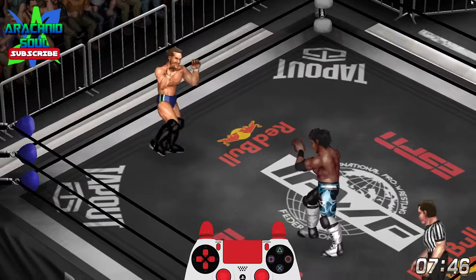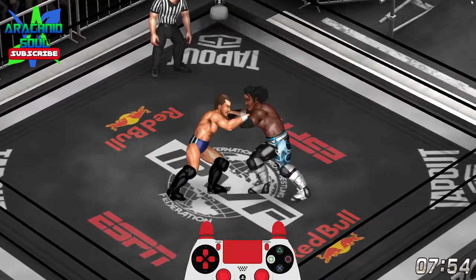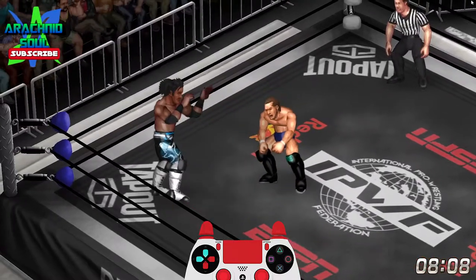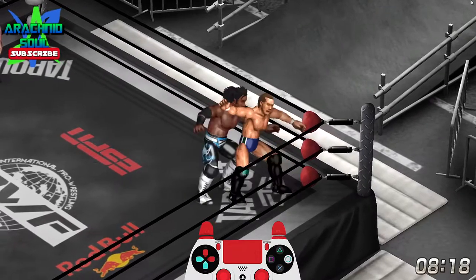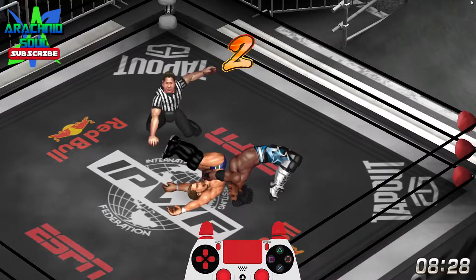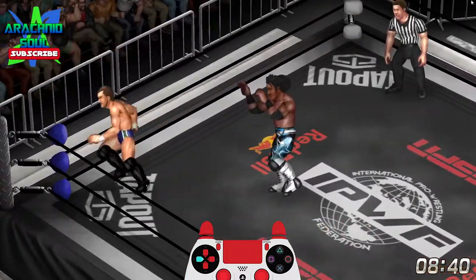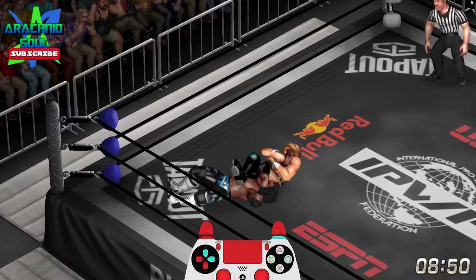Send him off. Maybe looking for a tilt-a-whirl backbreaker there — might have been too early. He's wanting to go for a lot of flying submissions, trying to go Tobikon Judan like Shinya Aoki. Shot him off again to the corner. Chaos Theory! I do apologize because that should not have been a pin that I went for that early — that was very sloppy of me. Single leg, and can we get a rope break? I might be out by then.